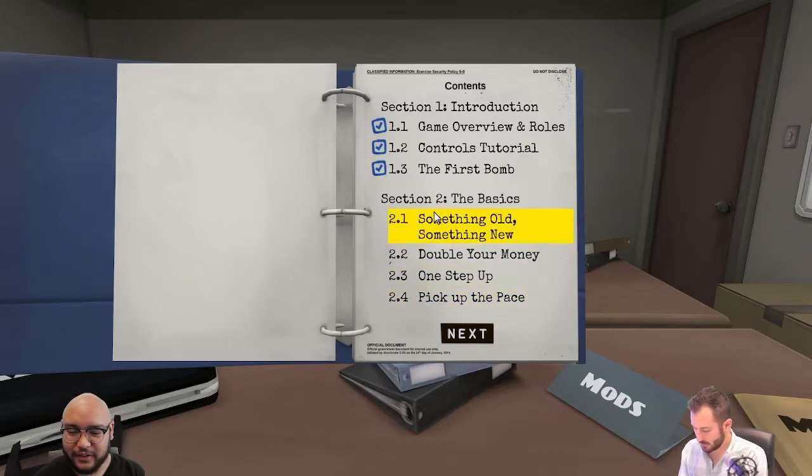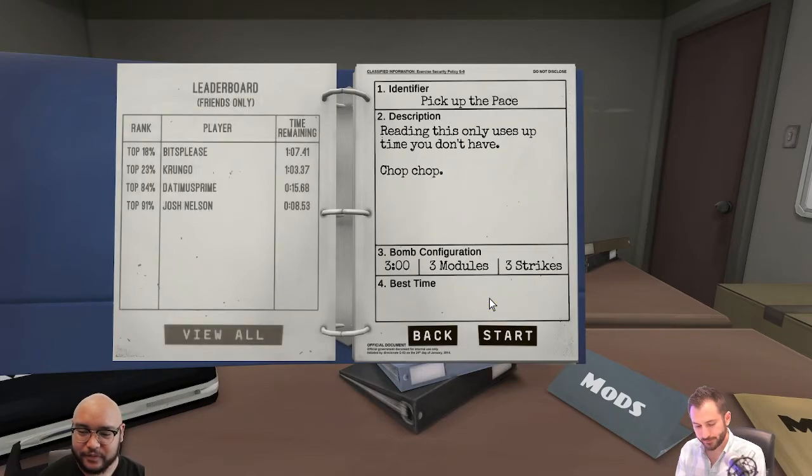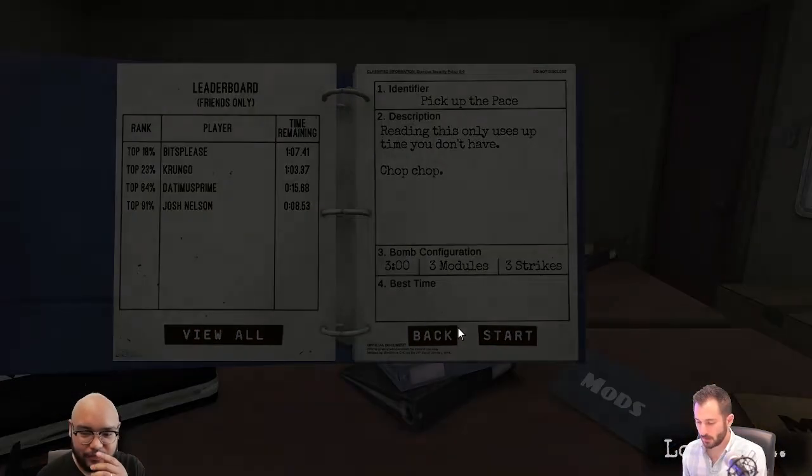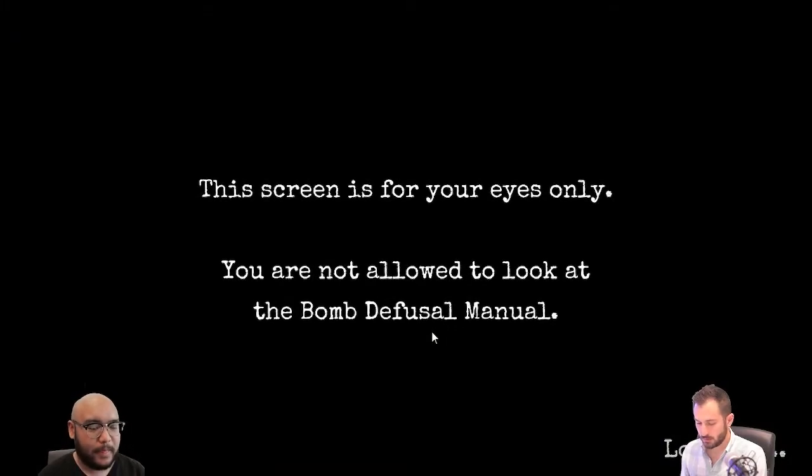2.4 — there's 2.1, 2.2, 2.3. 2.4 is called 'Pick Up the Pace,' so maybe this one's a little harder. Reading this only uses up the time you don't have — chop, chop. Okay, so we've got three minutes, three modules again, and three strikes.